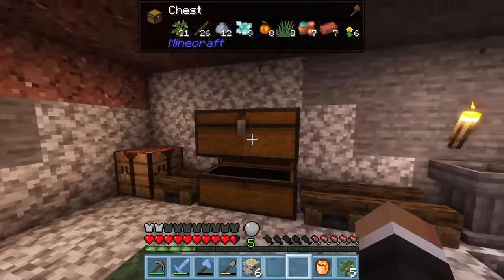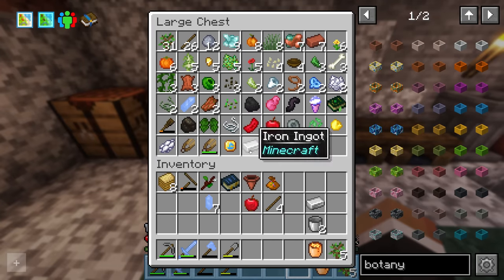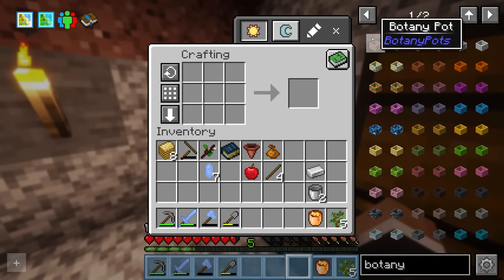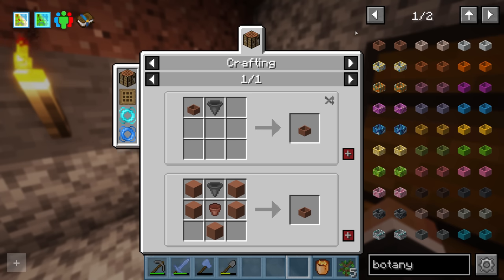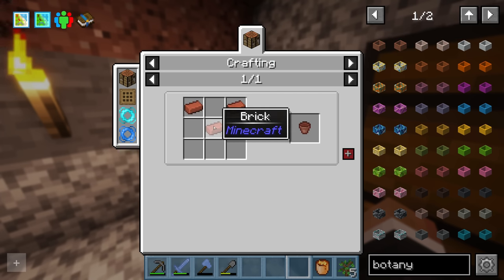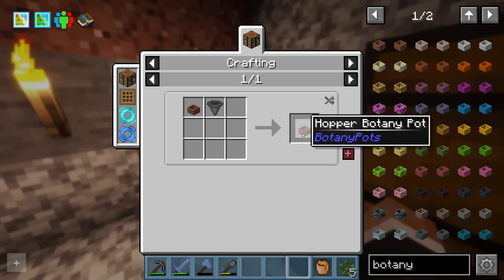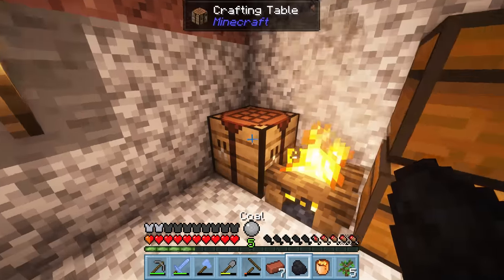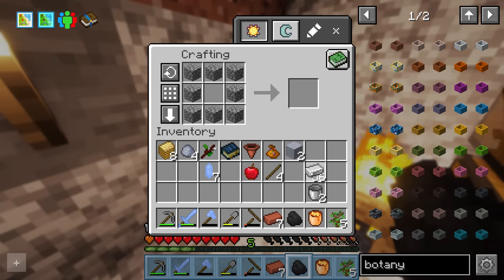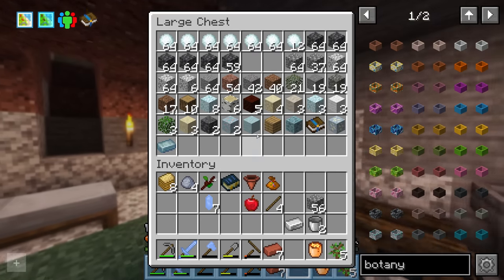Someone in the Twitch chat makes a decent point — bonny pots are in the pack and these are going to make it much easier to automate farming of crops for food, and also trees for easy wood. The bonny pots themselves are fairly easy to make: five terracotta with one flower pot, which is essentially just a bunch of clay. We can upgrade these to hopping bonny pots which will automatically output their wares once the crop inside is fully grown. We do have coal now so we can make a regular furnace — we'll throw in the clay and some planks to get that going.